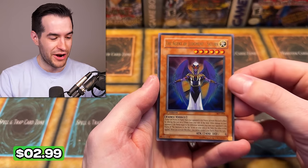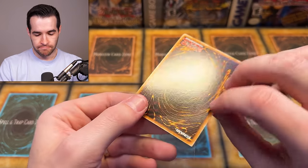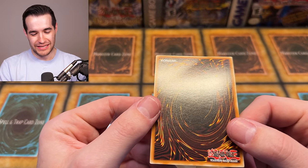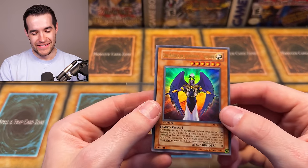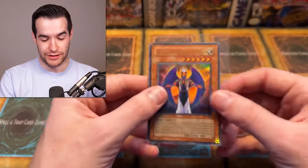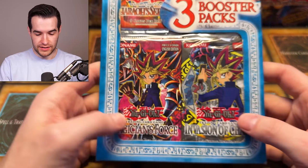Oh no — the Agent of Judgment Saturn, first edition — it's completely bent! The pack didn't have a lot of support so the card is straight up just bent. That is so sad. Fortunately, that's the first one that's been damaged, but dang — an Ultra Rare, first edition too. That's a real bummer. Sometimes these third-party blisters are really cool and fun, but sometimes that happens and it's a little sad.